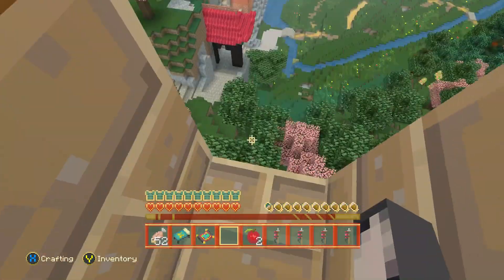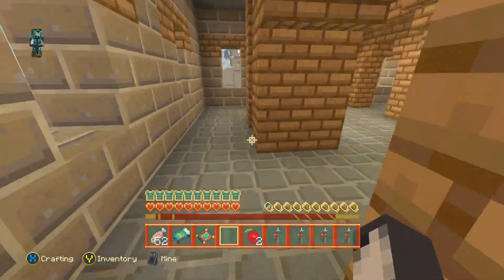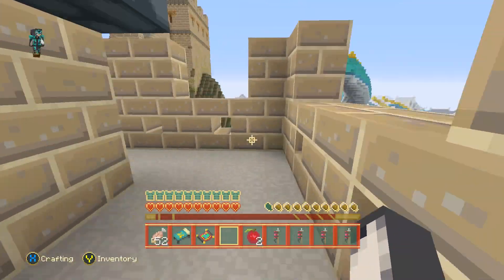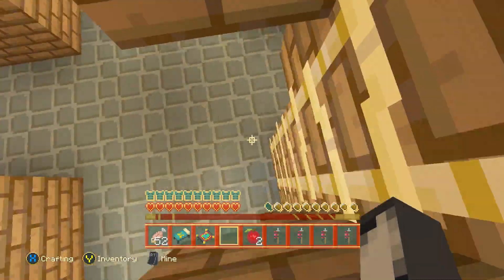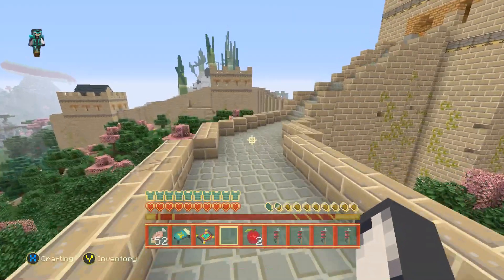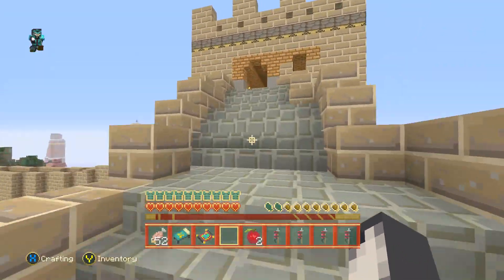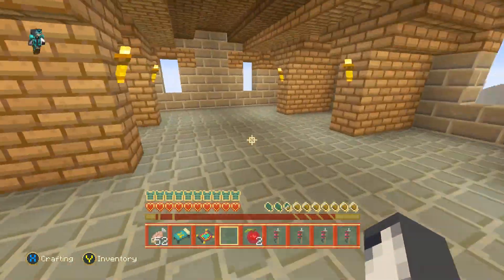I really want to go over there because that looks like something good to explore. The worrying thing is you can easily miss so much stuff without even knowing — you could play this loads and loads and keep finding new things. I can see some white and black blocks over there. I can't quite tell what it is from this angle, but it looks cool.